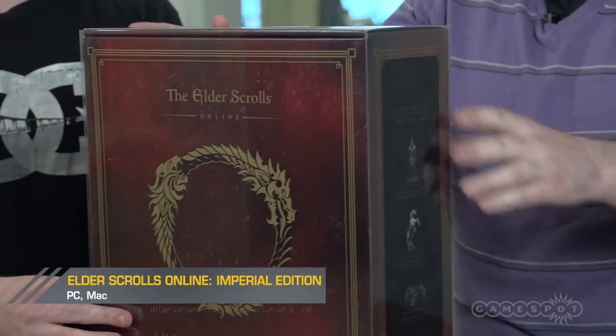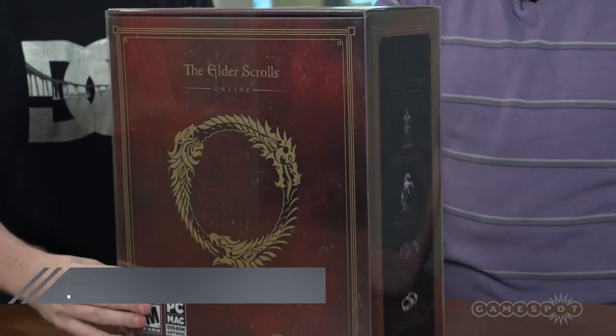But here's a boxed copy of it. This is the hugest thing I think I've ever received in the mail. This is the Imperial Edition. It's $99, although it's mostly sold out in a lot of places. We saw that it's selling on Amazon for like $200 from different folks. So let's see what's inside of it.